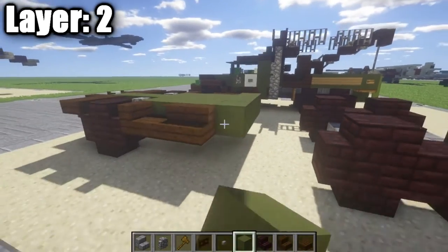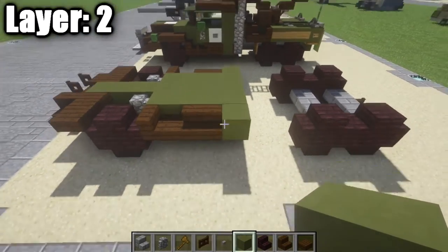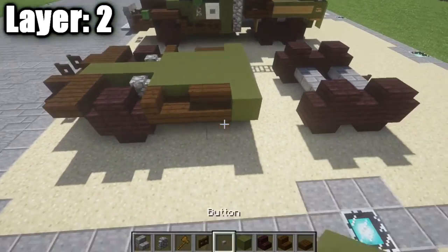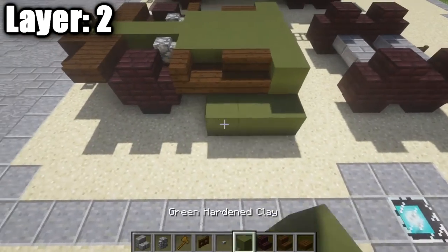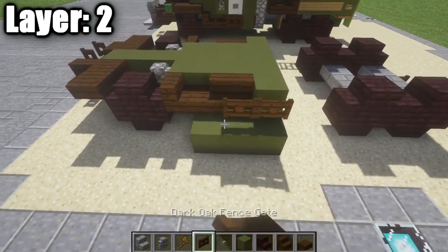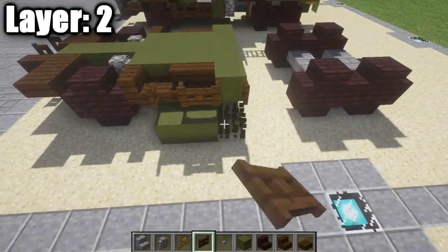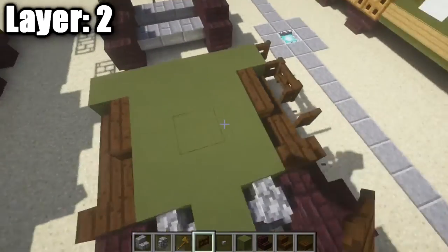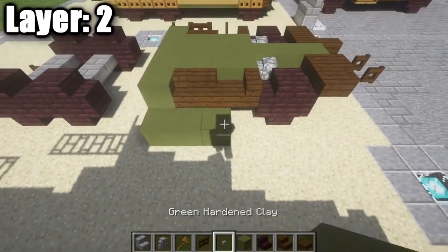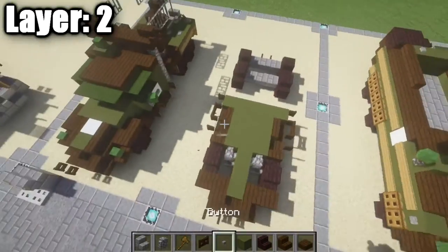You should get a shape on the side that looks something like that. Now take your green stained clay, place down a row of five all the way across to make your front cab. Then take your green stained clay, place down a few placeholder blocks, and place down a row of three dark oak wood fence gates. Open up the ones on the sides so they look like they connect up to the main cab of the vehicle. Do the same thing on the other side for a bit of extra detail on the sides.